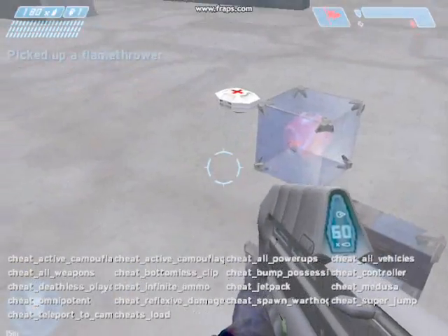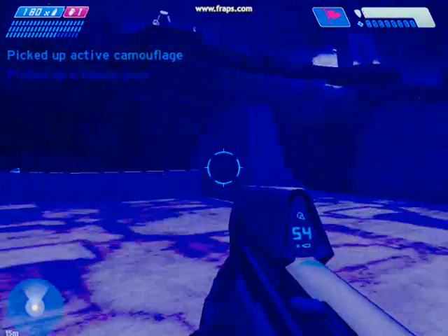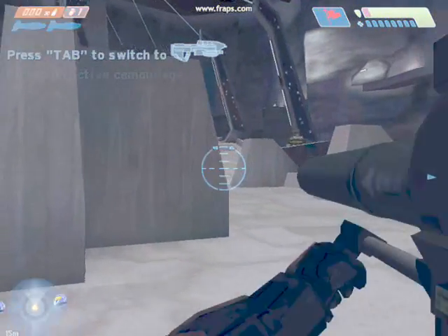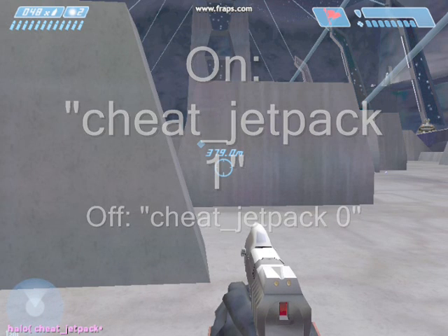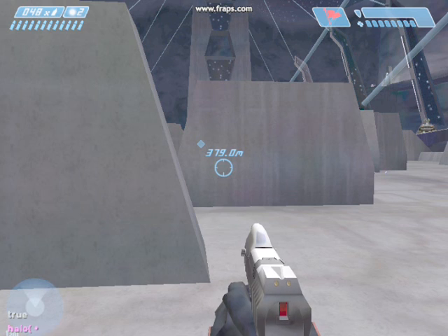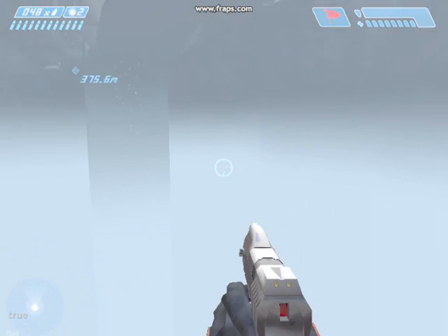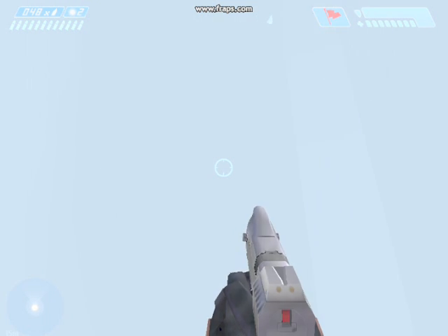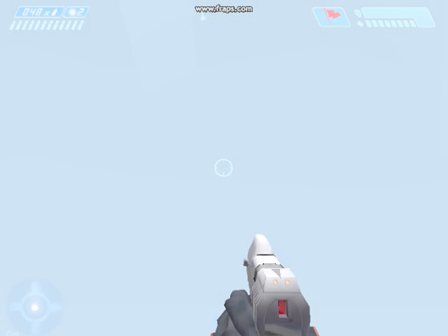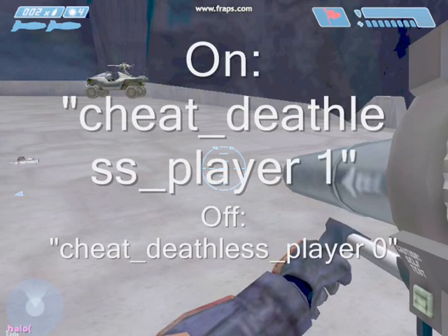For all power-ups, type cheat_all_powerups. Don't include the quotes in any of these commands when typing them into the console. If you don't want to fall to your death but still want to be killed by weapons and grenades, type cheat_jetpack then a space and then 1 for true, or 0 for false to turn it off. So on a map like Chiron TL-34 with a deep pit, you can jump to the bottom without dying.